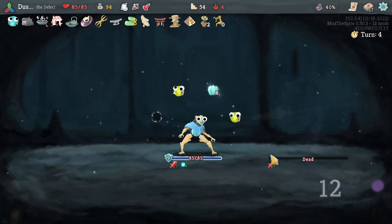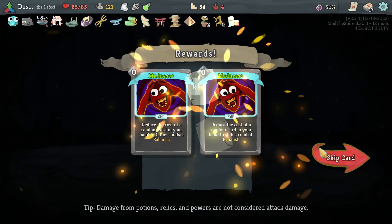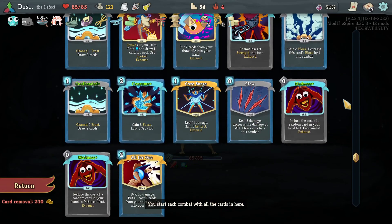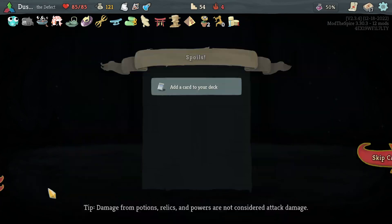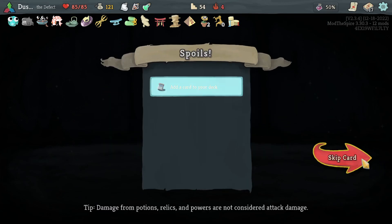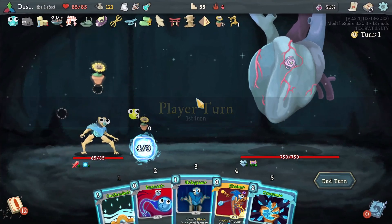There we go. And look at that — the flower is on, too. Oh snap! That is the one flaw the deck had: one Madness could hit the other. Now they can't. We are in full control now. Oh my gosh, that's so good. What more could we have asked for? None of those card rewards are worth adding to this finely tuned machine.